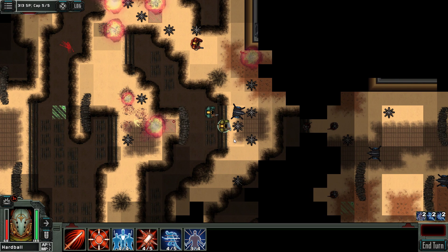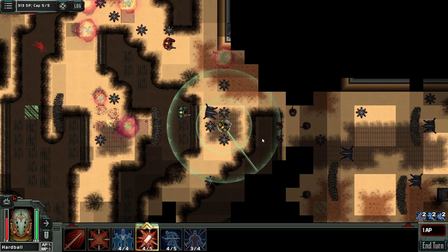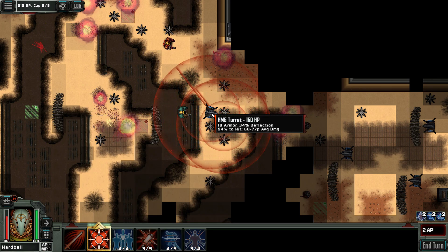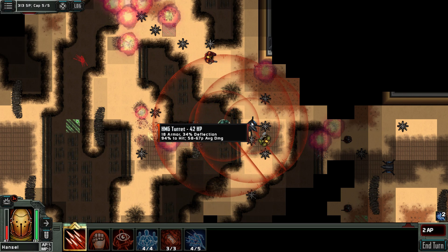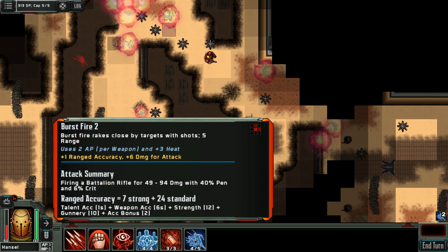There are many people there — let's get in there. Grenade — that would be the best spot, but this is better than nothing. Then shooting the HMG turret — heavy machine gun. Following up with the heavy machine gun, fighting with this battalion rifle.